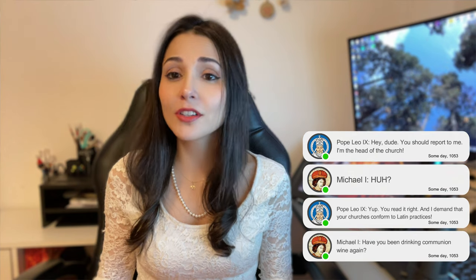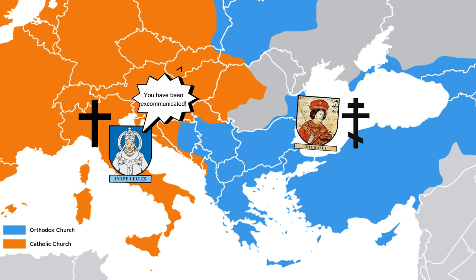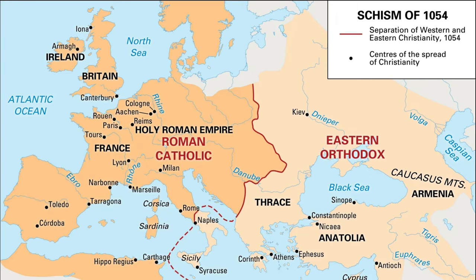Rome believed that the Pope should have absolute authority over the religious entities of the Eastern Church, but Constantinople disagreed and didn't want to submit to the Pope. All these disputes led to the mutual excommunication of the two churches — the Pope excommunicated the Eastern Church, and in retaliation, the Eastern Church excommunicated the Roman Church. That was the Great Schism of 1054, when these two churches officially broke apart, giving us the Orthodox Church and the Roman Church.